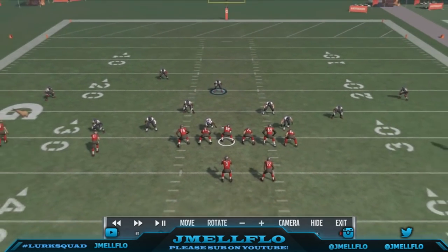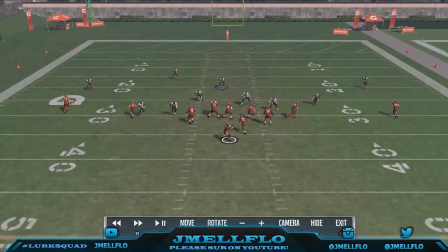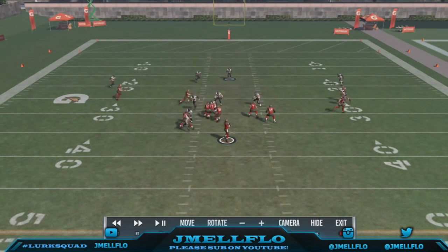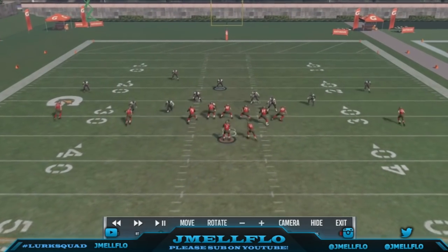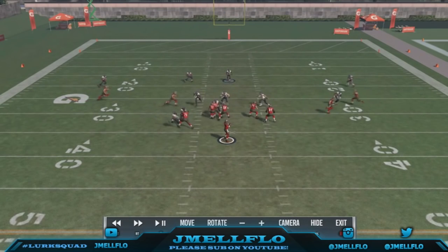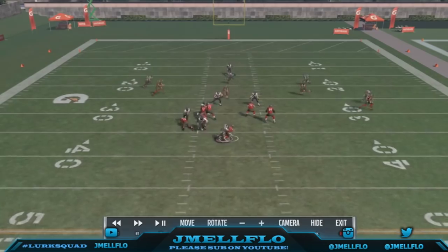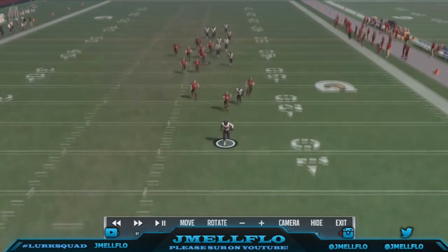Let's hop into the instant replay — there's nothing they can do about it. From here it looks like I'm running a zone blitz with a safety, so they probably think I'm using the safety and would not expect man coverage. You have to have good corners and make sure you're playing in the middle of the field. Look — he's blocking the running back and there's nothing they can do. We're walking in for six, no matter what they do.